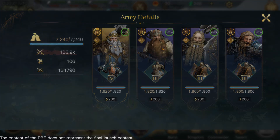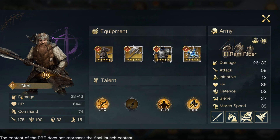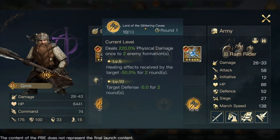Moving on next, we have Gimli at respect level 10. Same kind of concept here — all gear that buffs up commander attack stats. He has damage of 28 to 43 — a wider range but not as high a base. A bit lower HP than Dain, but command is definitely lower. He does have really good defense, still back up at 100, with 175 attack. For his skill, I always max out Durian's Blood first, but also Lord of the Glittering Caves, because it deals physical damage to two enemy formations and the healing effects received by targets are minus 50% — so you're doing even more healing debuffs to the enemy, similar to what Dain does.